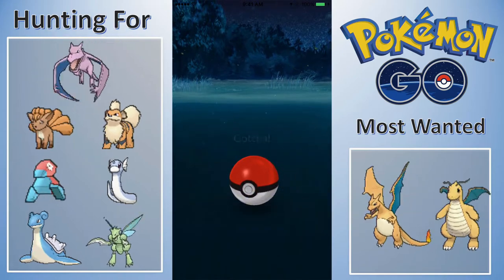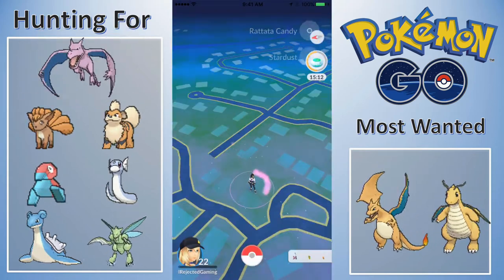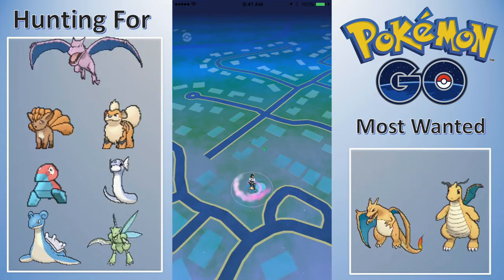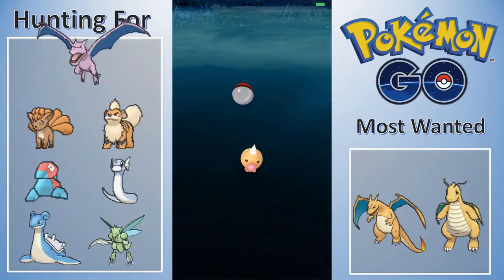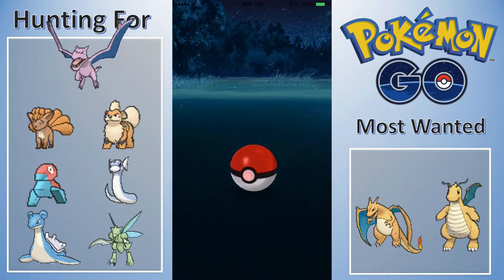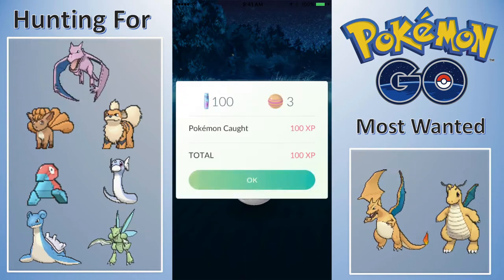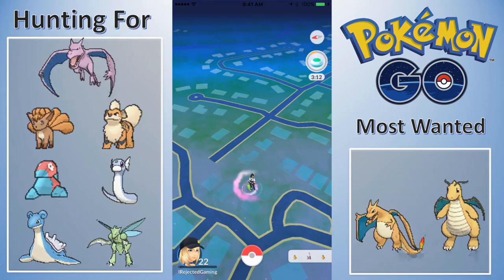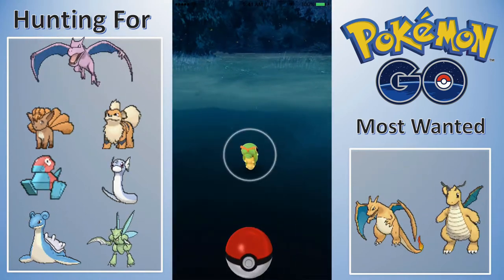I've had three 10km eggs that yielded an Electabuzz, a Chansey, and an Onix. The Chansey and Onix being low combat power, so they're kind of irrelevant to my team. Currently I'm sitting with a 1330 Electabuzz and a 1300 Hypno — those are the only Pokemon over 1300 CP. I just don't have anything that dominates, and I attribute that to not being in a big city. I don't have spots where people lure, so I have to drop most of the lures myself.